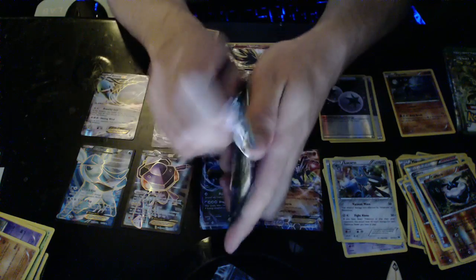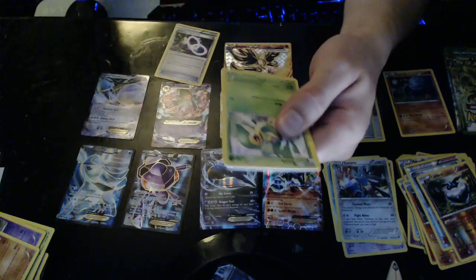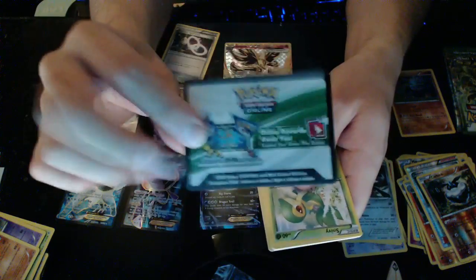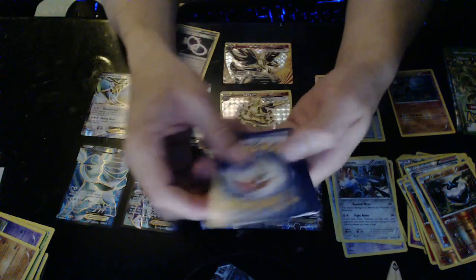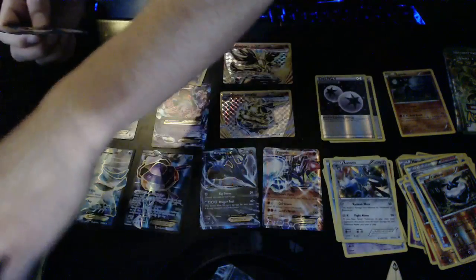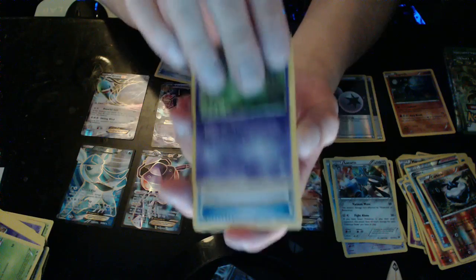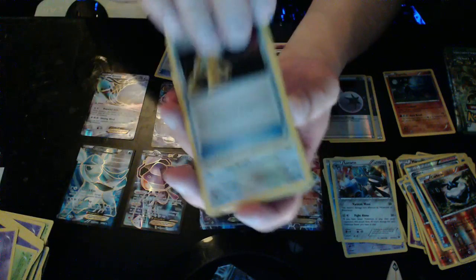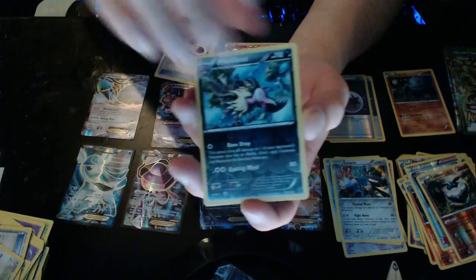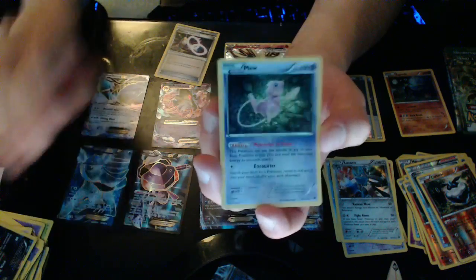This is so much fun! I can't wait until the new Sun and Moon comes out — truly excited. There's something in it! Three, two — and we have a Duosion, Devolution Spray, Minccino, Mandibuzz — come on something good — and we got our Hollow Mew! Yeah!